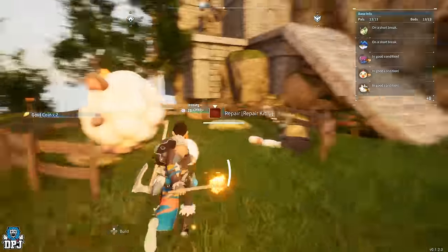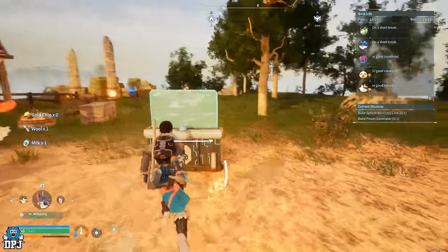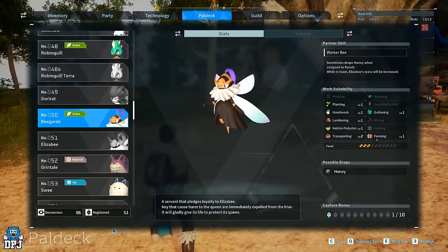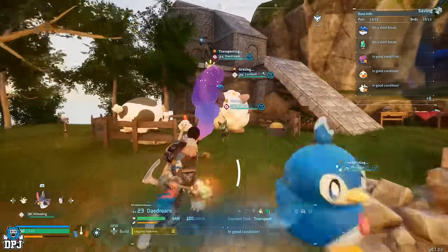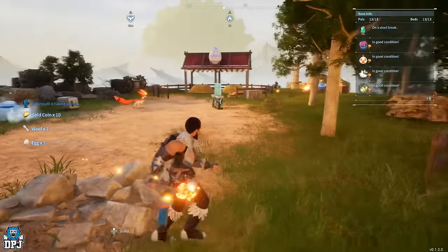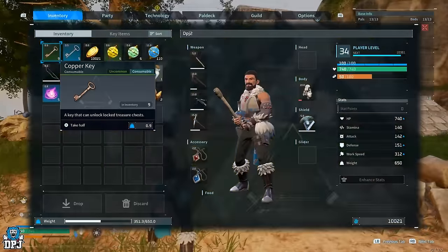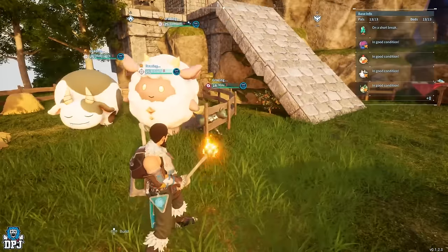So yeah, it really is as simple as that. All you need is the ranch and certain powers with the Farming stat applied to your power box. Make sure they're set to work at the base and they will slowly drop you those materials over time. I've also got a pal that drops me gold and my Daydream collects it and adds it to my overall gold stack, which is pretty cool.